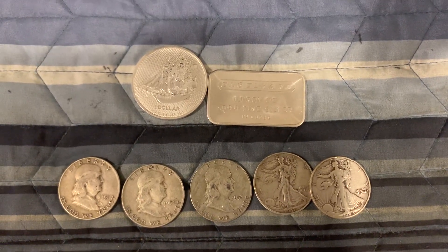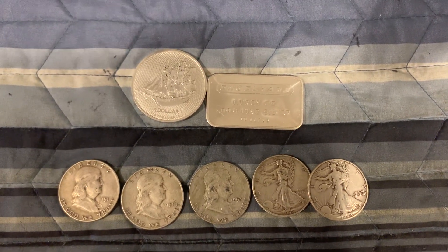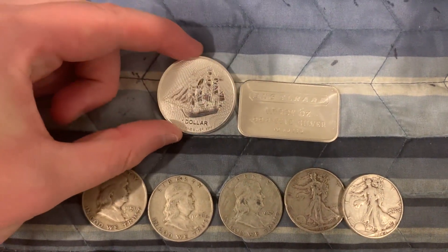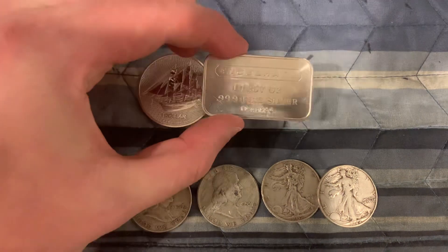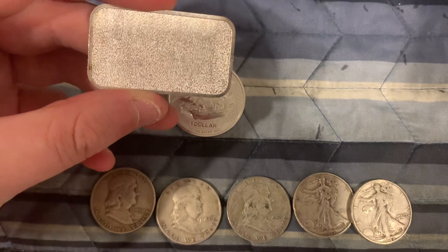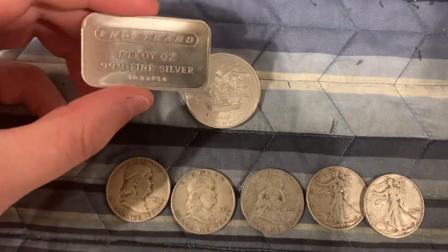Hey guys! We have a fun $10 game that's ready to be played. We have a 1 ounce 2023 Cook's Island that's going to be paired with this 1 ounce Angle Hard pebbled back. See it has a really cool back to it. Plus everyone loves Angle Hard.